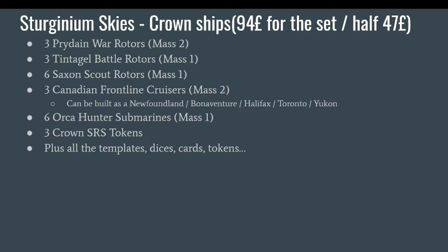Now that we've seen who they are, let's see what you get in the Sturginium Skies box. You get quite a good number of ships. The box is 94 pounds — about 100 euros — but remember Sturginium Skies covers two factions: Crown and Empirium. You also get dice, books, tokens, movement tools, and a lot of additional things. If you split the price with an Empirium player, it will only cost 47 pounds or about 50 euros, and you still have extra dice and tokens.